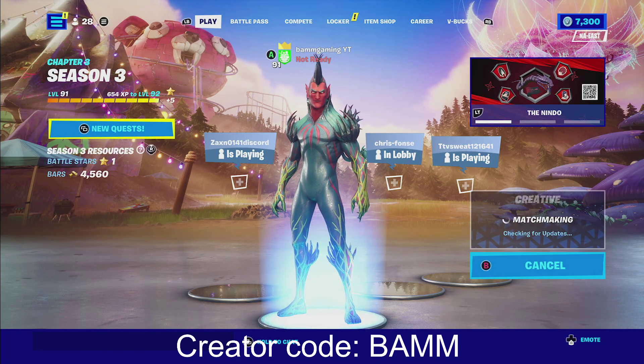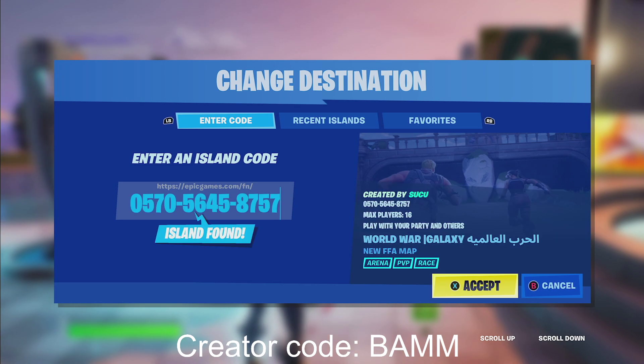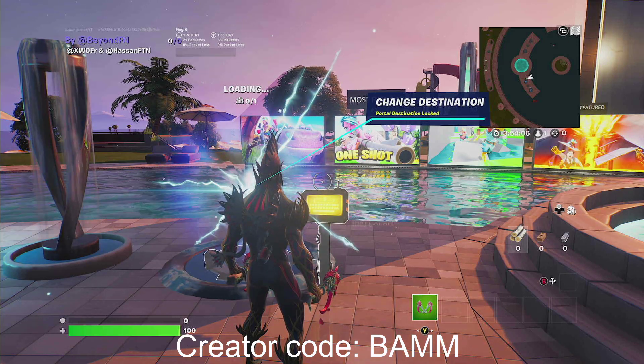We're going to be in creative mode. Ready up. Go ahead to one of these consoles and type in this map code. Just go ahead and click accept — if you guys need any extra time, make sure to pause the video there.